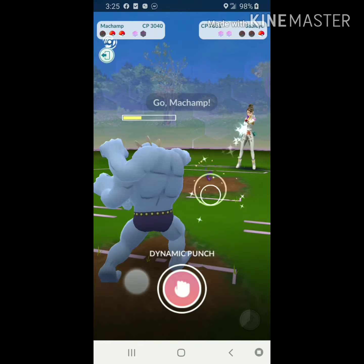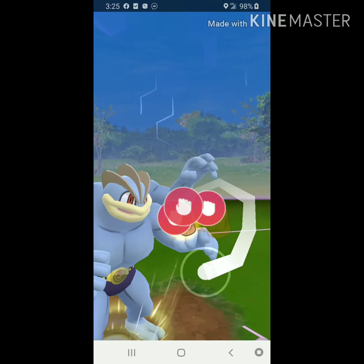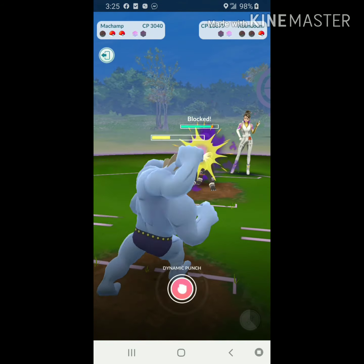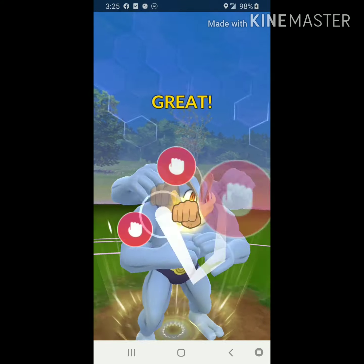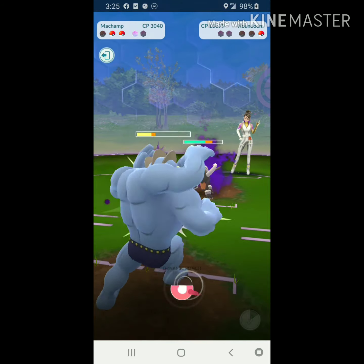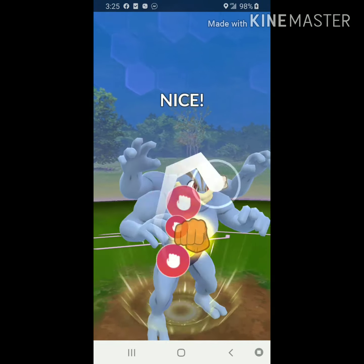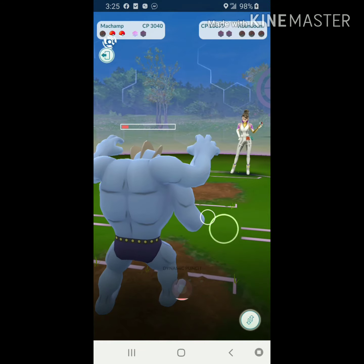We get a little more energy on Machamp, anticipating Houndoom — and it is. We go for Dynamic Punches to burn as many shields as possible, with Swampert or Kyogre in the back. Dynamic Punch takes the second shield, then we rush to a third Dynamic Punch — super effective against dark-type Houndoom. We didn't even need the third Pokemon. It's critical to get the lead and second Pokemon matchup right.